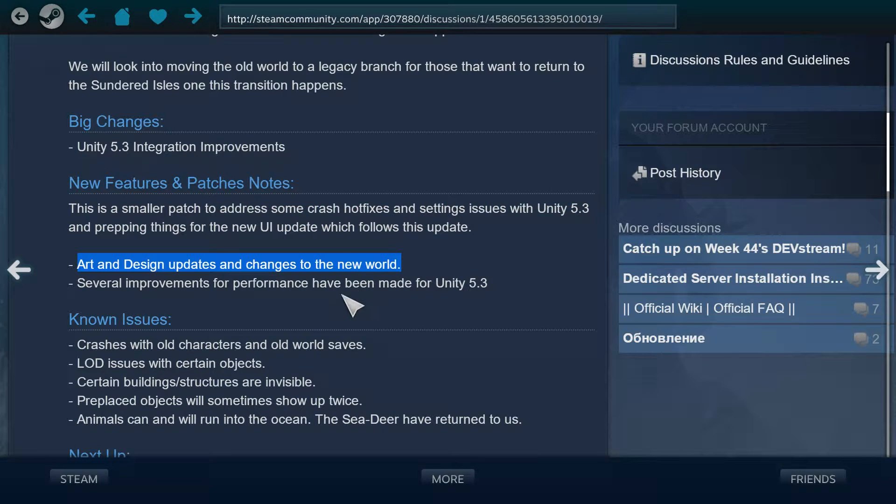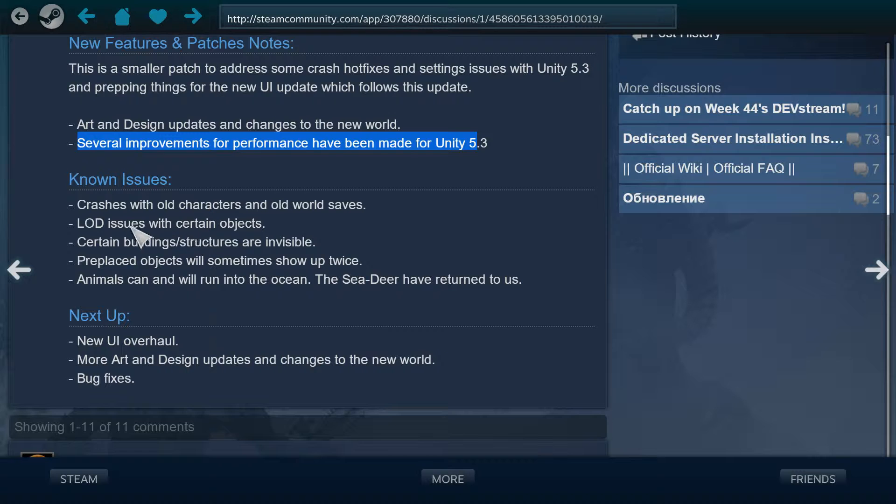Art and design updates and changes to the new world. Several improvements for performance have been made for Unity 5.3. Known issues include crashes with old characters and old save data, and LOD issues with certain objects.